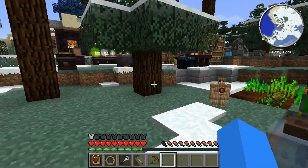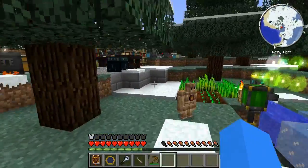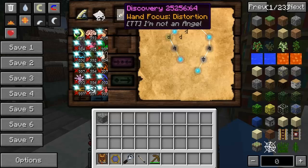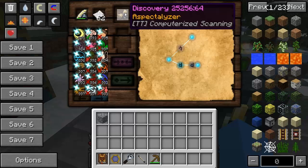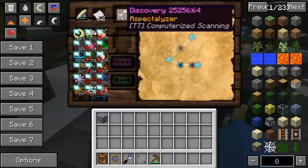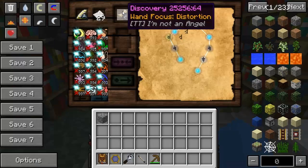Now then YouTube, I'm the Top Man and welcome back to a guide to Thor McTinkerer 2. I've got a couple more items to show you guys today. One of them is the Wand Focus of Distortion and the other is the Aspectalizer. The Aspectalizer does require you to have ComputerCraft installed, otherwise it won't be there. So we'll get to that in just one second. The first item I want to get into is the Wand Focus of Distortion.